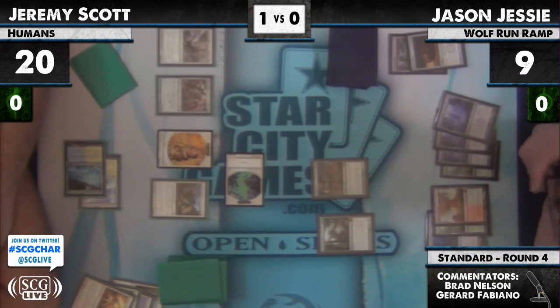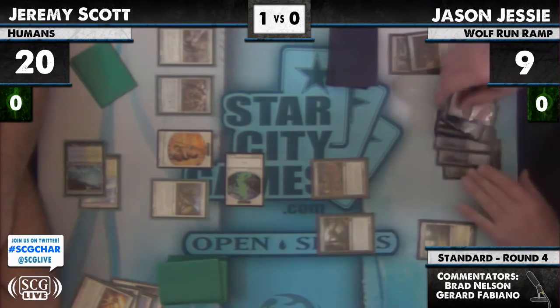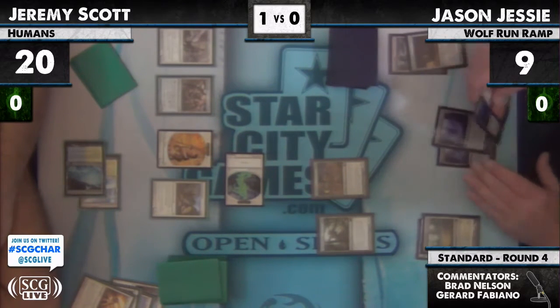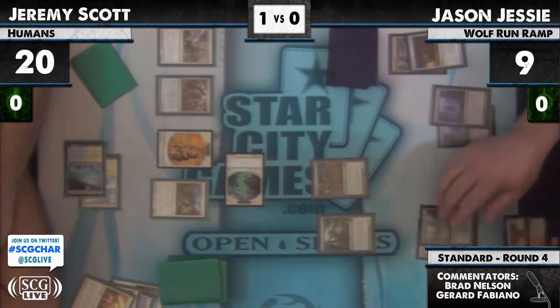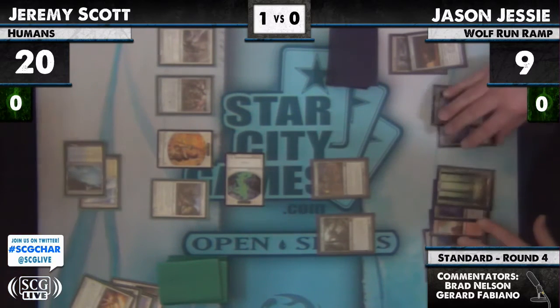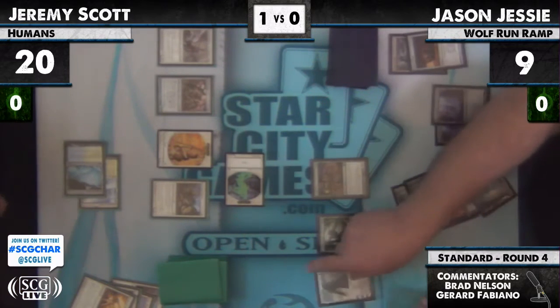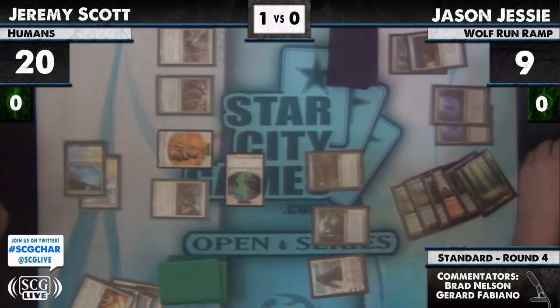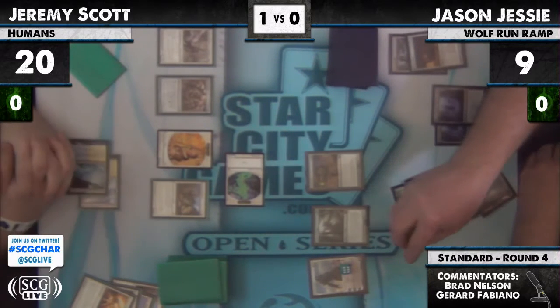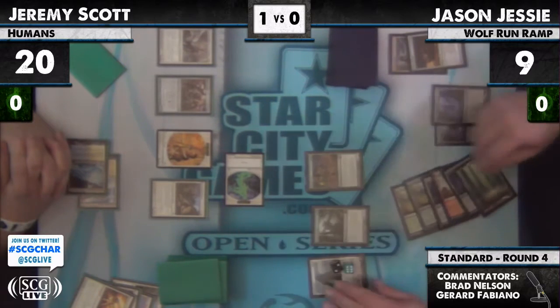There's a Gideon — Jason's gonna tap six for this Gideon right here. He had a Gideon last turn, but he wanted to play Primeval Titan which is definitely right. I mean Primeval Titan has to attack. That's why you have titan — you play it, you get more lands, you attack, you get more lands. It's weird that he plays Gideon because the parasite is going to kill it. The parasite cannot kill a Gideon — you need like a million lands. He's stuck on two lands.